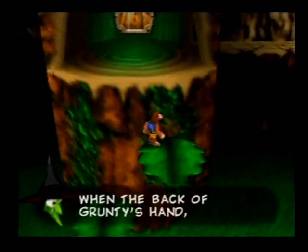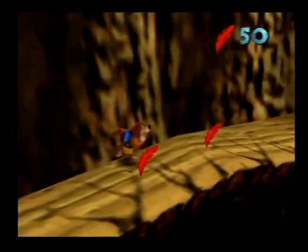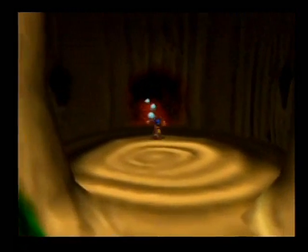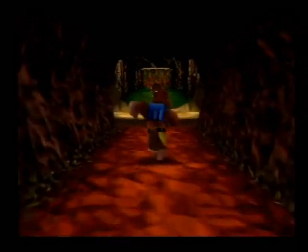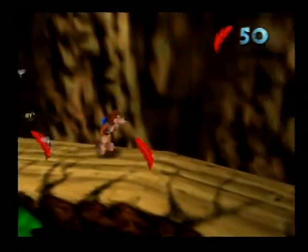'When the back of Grunti's hand whoops your butts, you'll hardly stand! Ha ha ha ha!' That was a musical door — 765. I have 800. So technically I could go and just face off with Gruntilda and rescue Tootie. But we still want to collect everything, because there might be musical doors beyond 765, and maybe I'll need those extra ten jiggies to unlock some other painting.